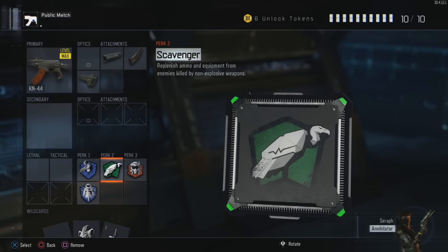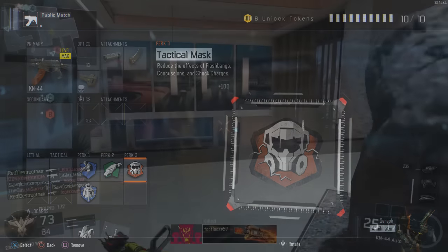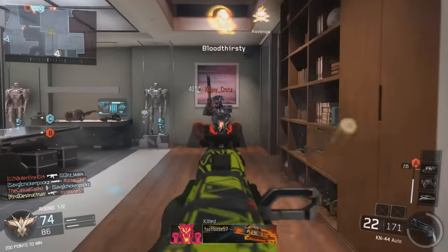In our second perk slot we're going to be using Scavenger — you've got to have those extra bullets. Extended mags will help, but it won't be enough when you're on a really big streak, so you'll definitely want Scavenger. The third perk is Tac Mask, same idea as Flak Jacket — we don't want to get hit by stuns, concussions, or flashbangs, so we can get the kill every time.